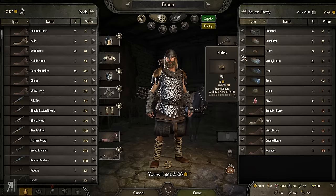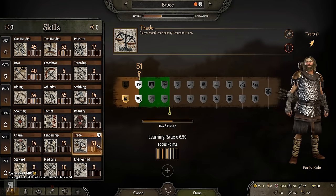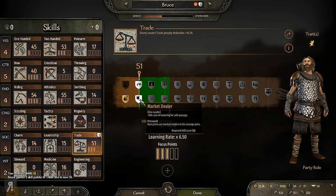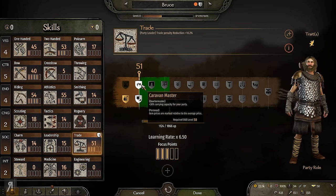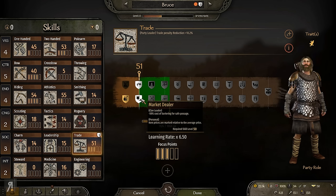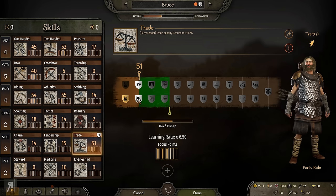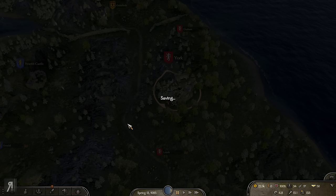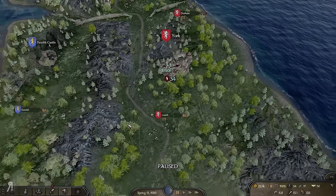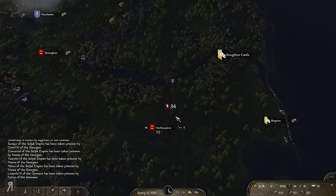England, Scotland, and possibly Wales doesn't have a very big bandit population, which is sad. We're selling some meat here and keeping some for our forces, then selling all the hides — that gets another 4,400. We're now at trade level 51, so we have another perk point. I'm not the quartermaster of my own party with steward at zero, so going for Market Dealer makes the most sense. My next goal is to find a companion who can run caravans — that's literally all I want to do.